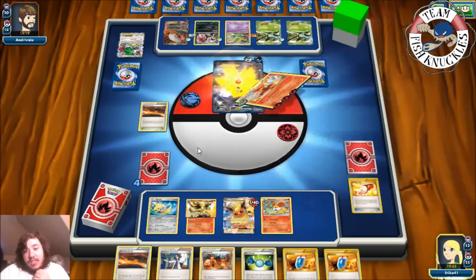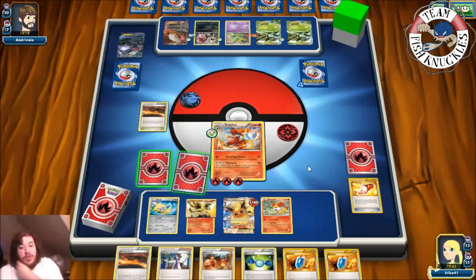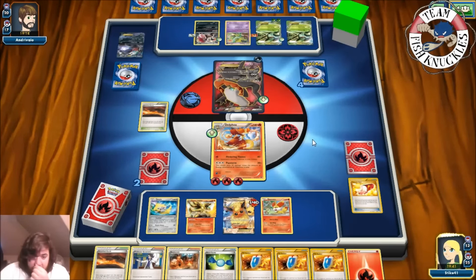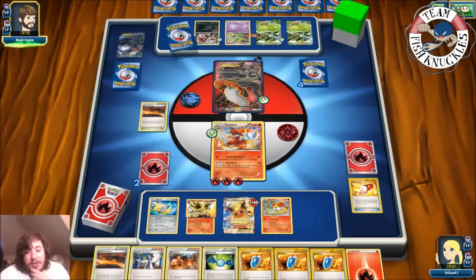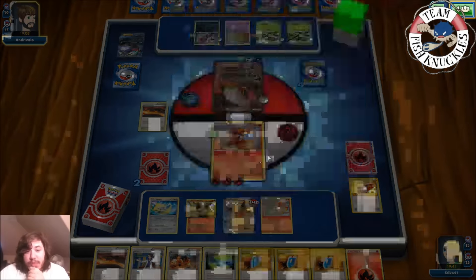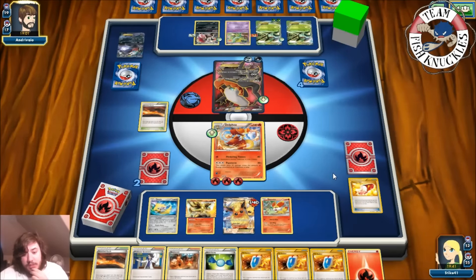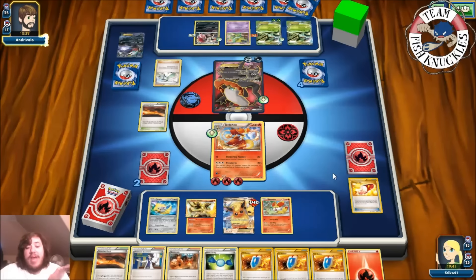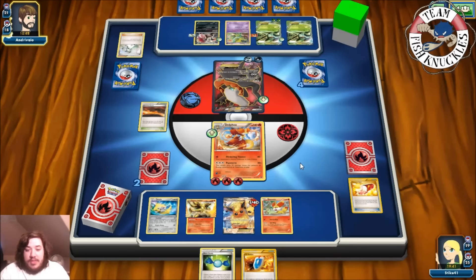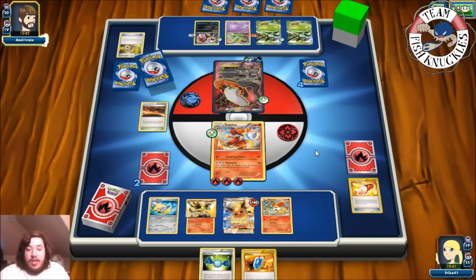We use Psystorm for 180 damage to take the knockout on Dark Ride, going down to two prize cards. We get a Fire Energy from prizes. If our opponent attacks with Dark Ride, we can use Stardust to discard the DCE. We need to decide which Pokémon to power up — we put the DCE on Flareon-EX. There's another N — but we have Delphox XY and we're not concerned anymore. We need a Fire Energy, and maybe Super Rod to get back some Fire Energies.